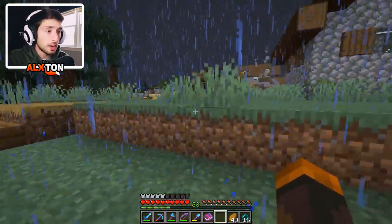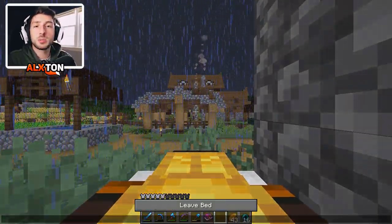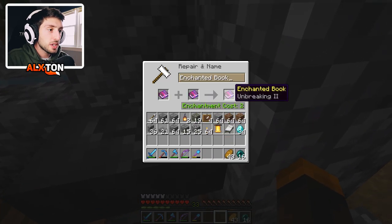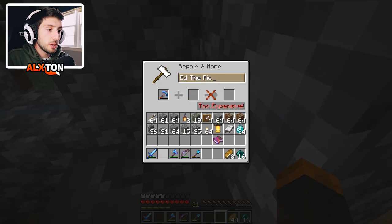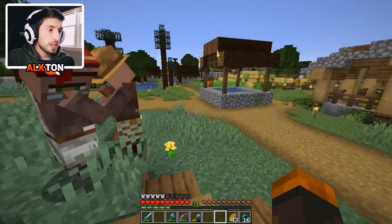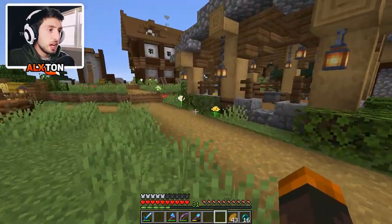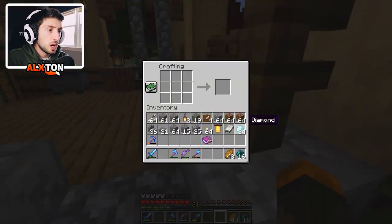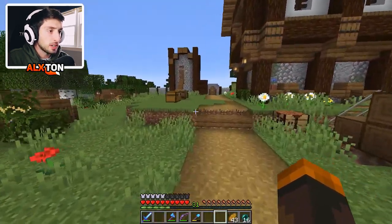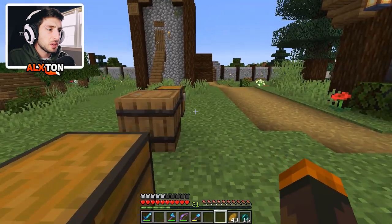Then we can go work on this castle, which is honestly going to be a big project. Back at the anvil, we're going to combine these for unbreaking two. But it says it's still too expensive. Although it says too expensive, I want to craft ourselves one more pickaxe because I do have 34 diamonds on us, and see if that's causing the problem.